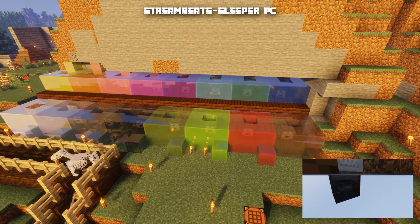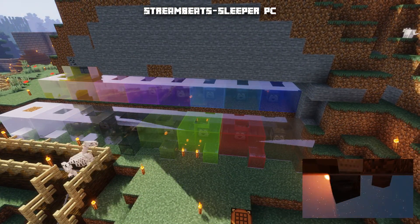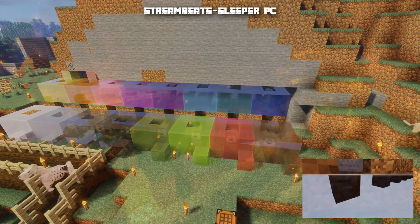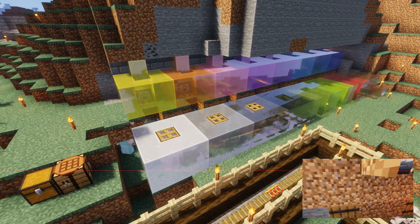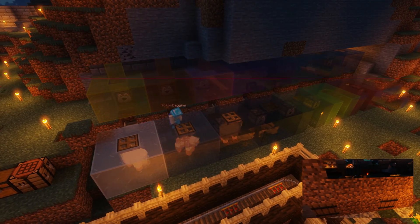Each sheep has their own individual home. This is made up by having an observer block checking the grass state, so as soon as the sheep eats the grass, it turns to dirt, triggering the observer block, which in turn activates the dispenser.